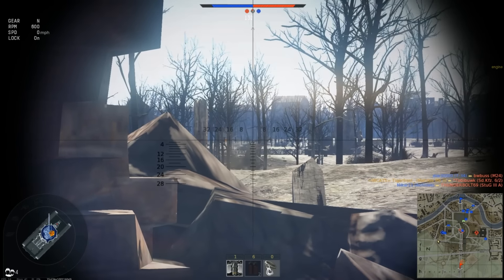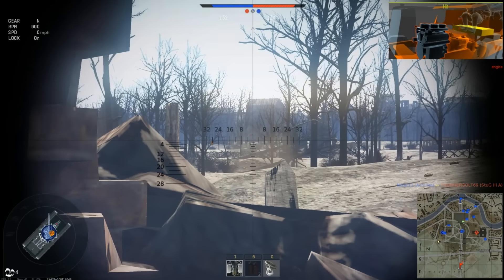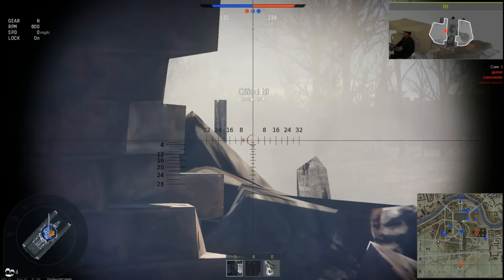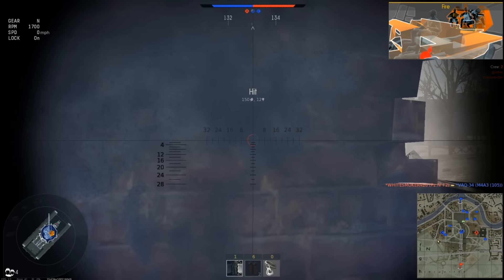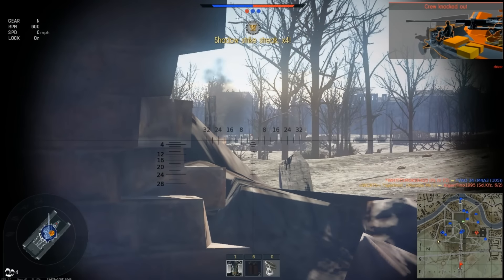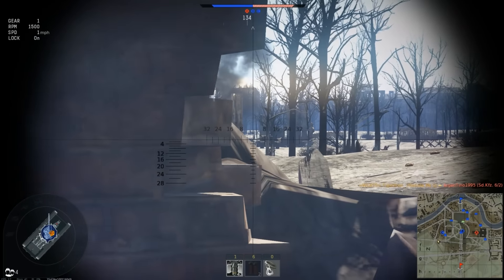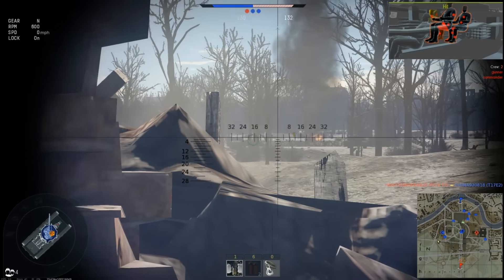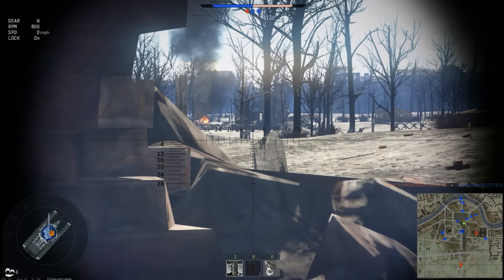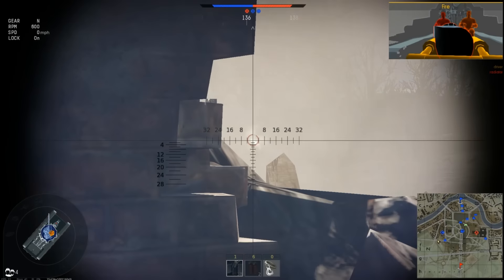I'm actually doing pretty well here — already up on a few kills and I've gotten an assist. But that doesn't excuse what's about to happen. I'm firing at this enemy, and right behind him you can see something just spawned in — that is a Japanese tank destroyer. I'm not exactly sure how to pronounce it, so we'll just call it the Japanese tank destroyer for now.